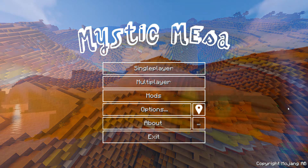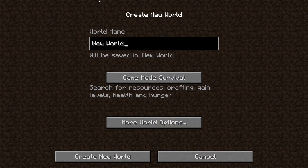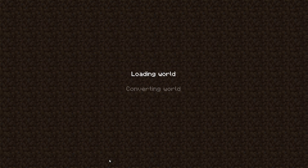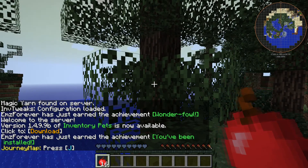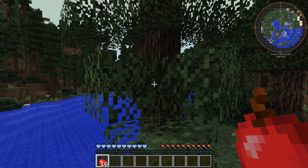That is what the login screen of Mystic Mesa looks like. You just want to go into Single Player and create a new world. When you first do this it will come up with a pop-up, pretty much saying that to get all the biomes you want to go into More World Options and change the world type to Biomes O' Plenty so that you get all the separate different biomes. Then you just want to create a new world. You should probably just leave it to load for a little bit — it is quite a lot of mods and it can be a bit of a shock to the system. If you don't have a better computer you may crash out. It's a very heavy-duty modpack.